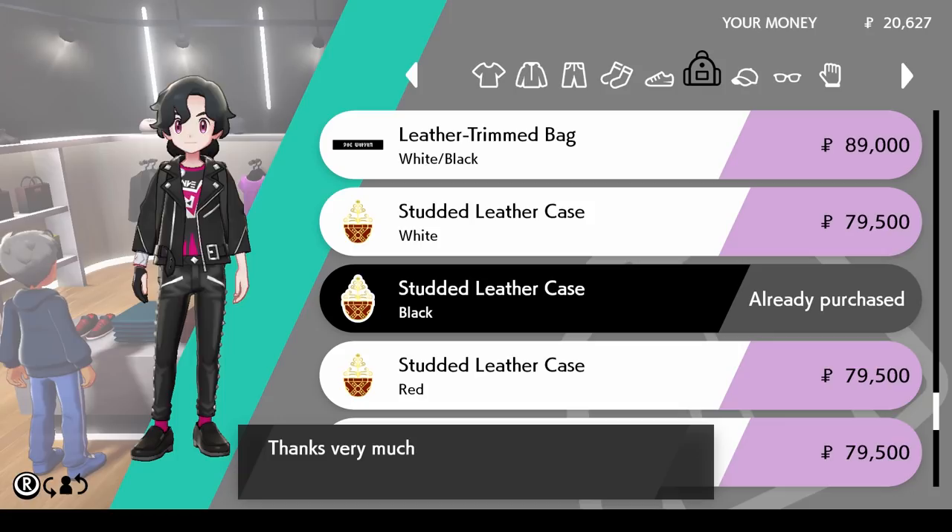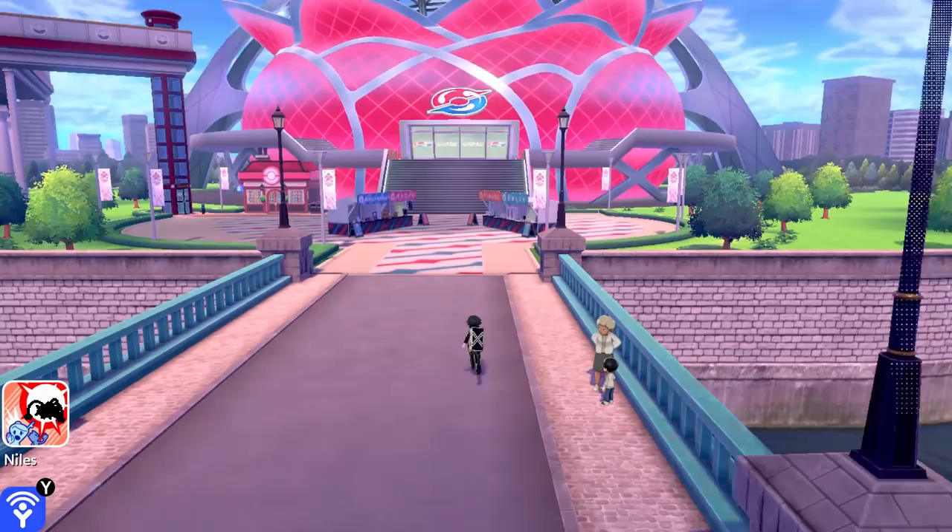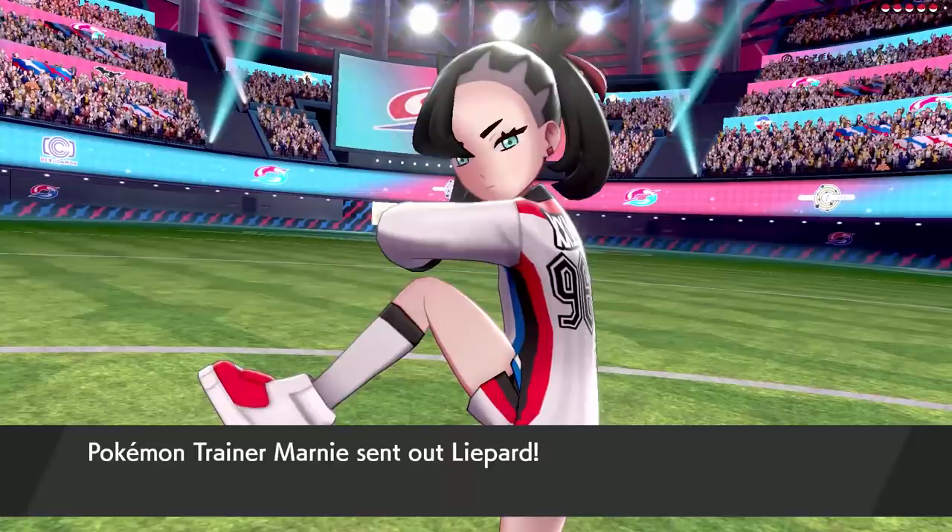It's time to stop Leon and head to Wyndon. With all my new Team Yell money I buy a nice new jacket and make this amazing trainer card. What a disaster. If you want this mess of a trainer card here is the code. Time to take on the Pokemon League — if you can even call it that. The first battle here is against Marnie and this is to decide who will lead Team Yell.